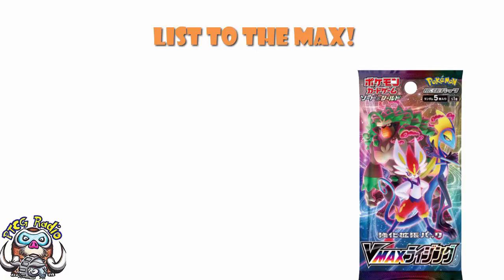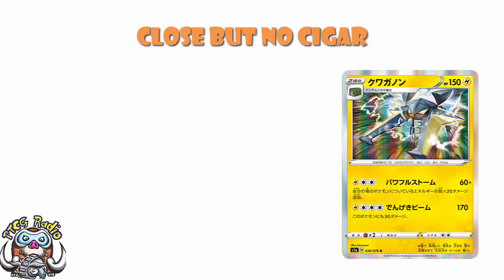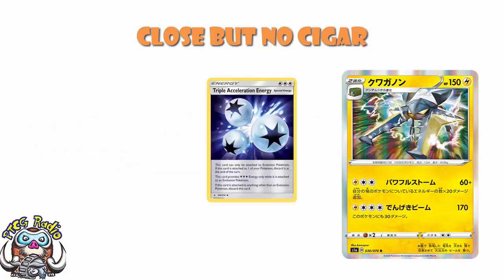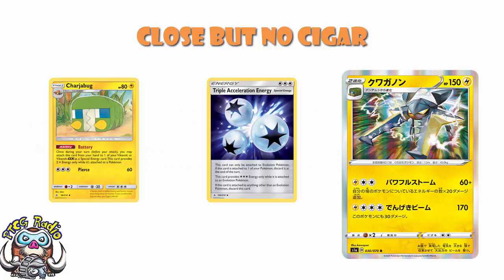There were a couple of Pokémon that were very close to the list but I did have to leave off. I love the Vikavolt — one Lightning, two Colorless Energy, and you do 20 damage for each energy attached to all of your Pokémon, plus 60 base. This is a deck that can use Triple Acceleration Energy, and let's not forget the Charger Bug, which you can literally attach as a double Lightning Energy, and all of a sudden things are looking pretty good. It can also do 170 with a second attack.